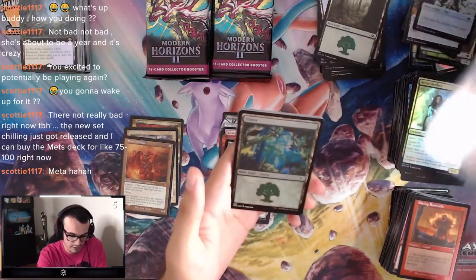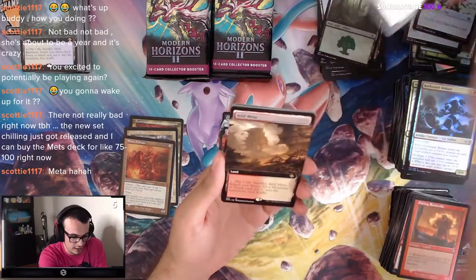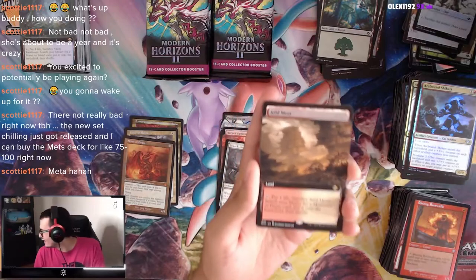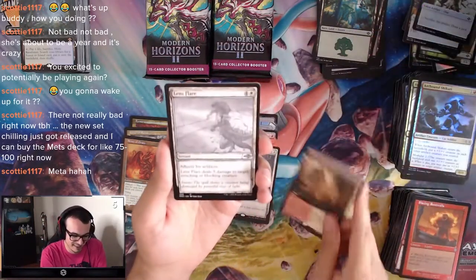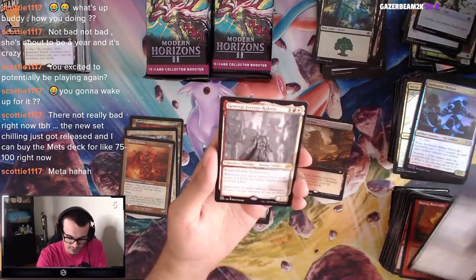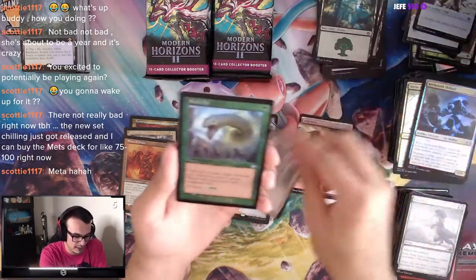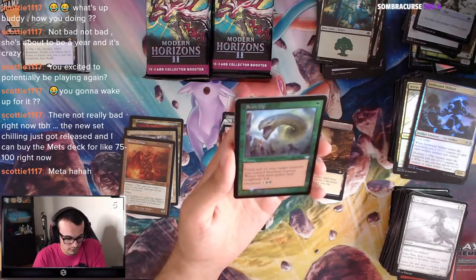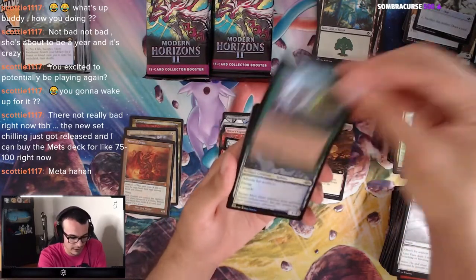Arcbound Shikari, Forest, and an Arid Mesa. When I say Fetch, they keep giving me this one — I don't want an Arid Mesa, I want a Tarn. General Ferros Rokiric — you've seen that guy. Scale Up — I like that in the old border.